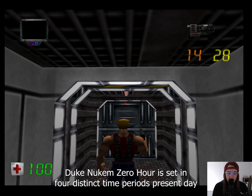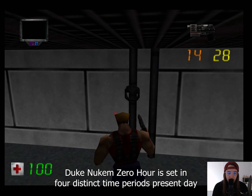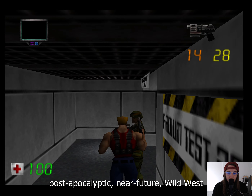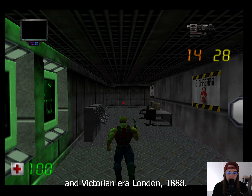Plot. Duke Nukem Zero Hour is set in four distinct time periods: present-day, post-apocalyptic near-future, Wild West, and Victorian era London, 1888.